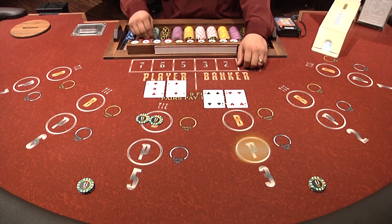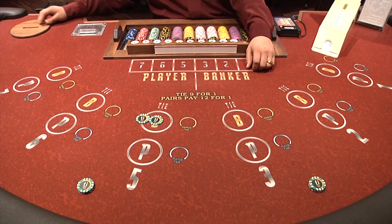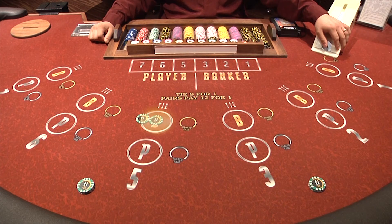Since the player's hand has less than eight, a bet on the player's hand loses and the bet on the banker hand wins, as it is closest to nine.